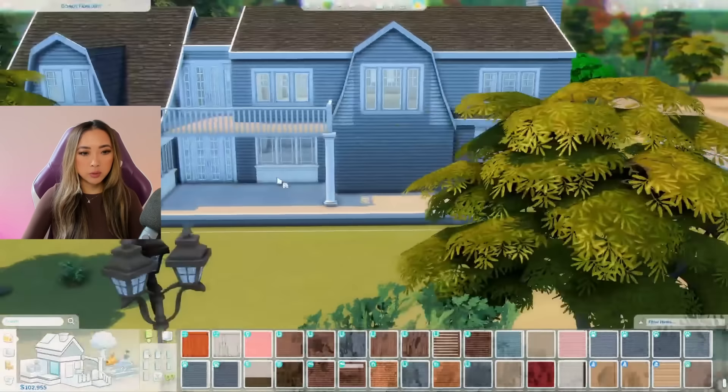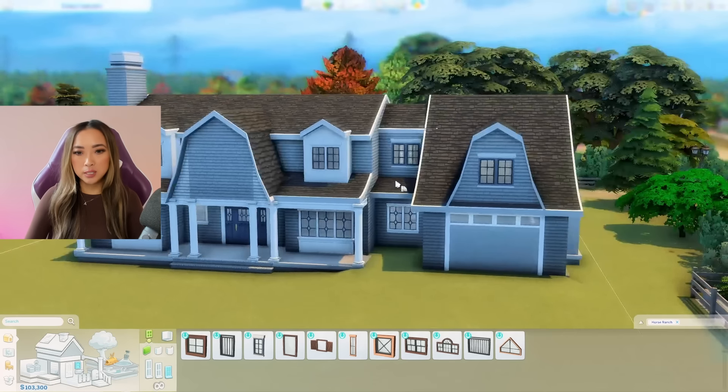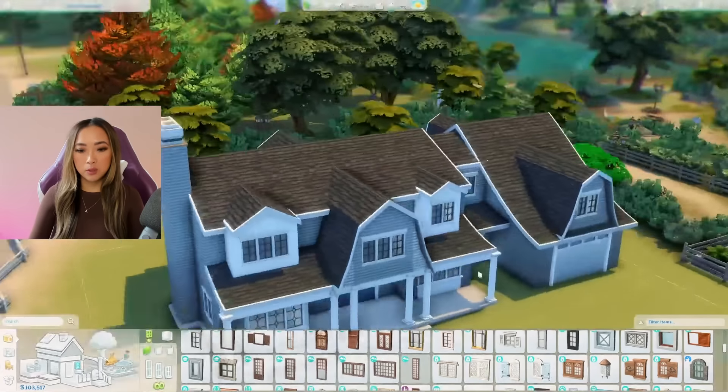I'm going to try and change up the windows — let's grab the Horse Ranch windows instead since they do match our door. Even the white ones are better, actually, because they have those black interior lines. I keep forgetting what the name of those lines on the inside of windows are.